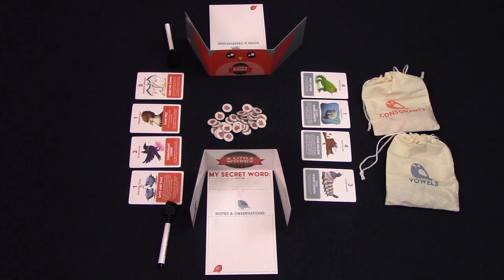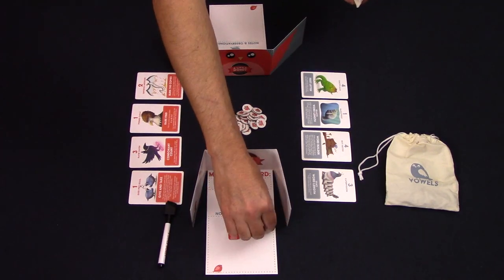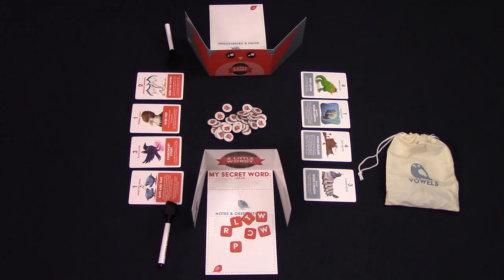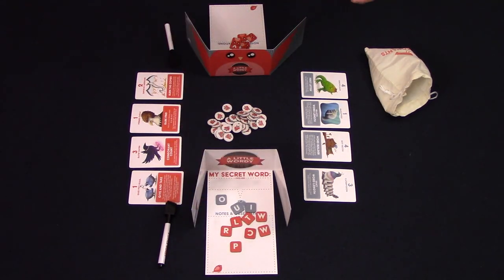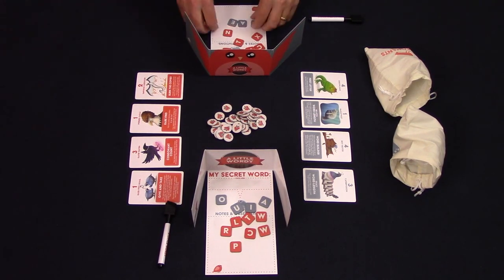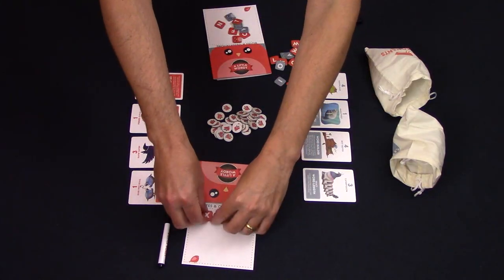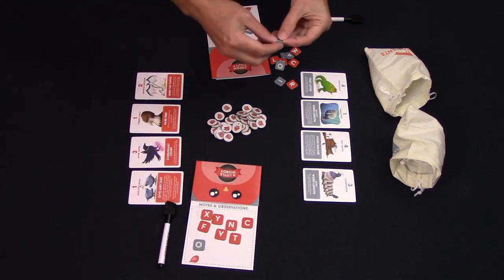This is A Little Wordy set up. Each player gets a player screen and an erasable marker. All the berry tokens are placed in between the players, and you will randomly draw four vanilla clue cards and four spicy clue cards to be used for the game. Each player takes four vowels and seven consonants from the bags and places them behind their screens. They will then use those tokens to come up with whatever word they wish — just no proper nouns, names, places, and things like that. Once each player has come up with a word, they're going to write it down and fold up their player board, then mix up their letter tokens and pass them to the other player.